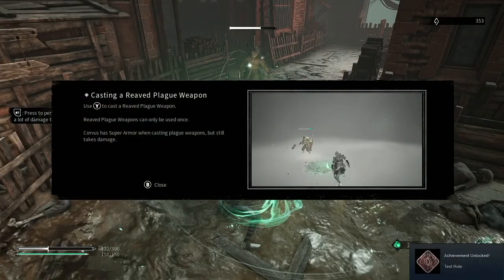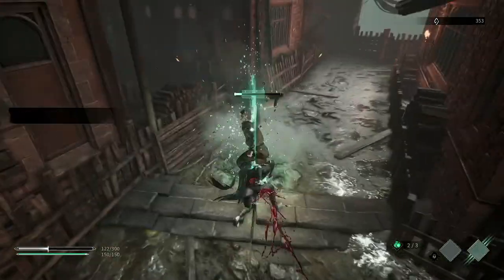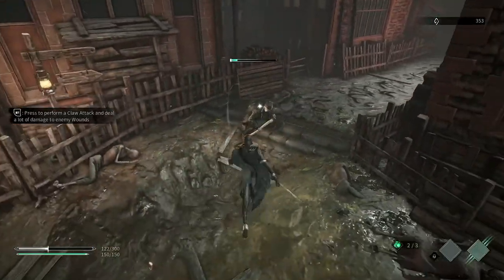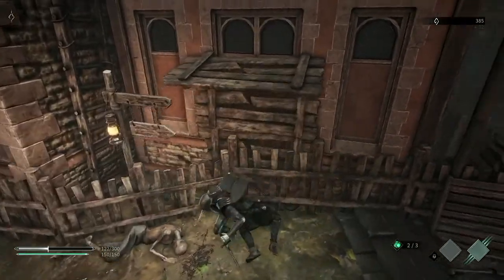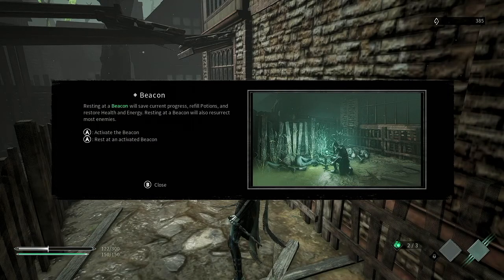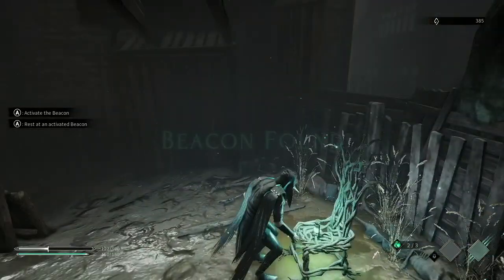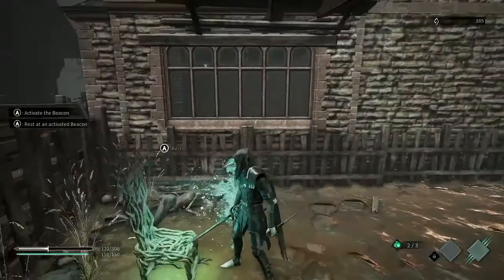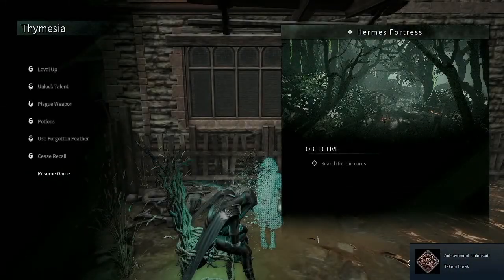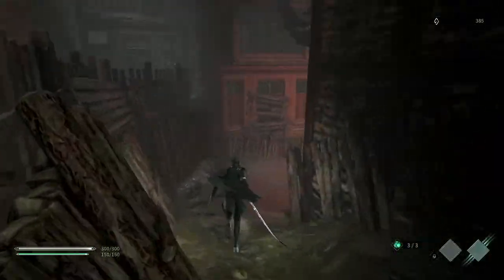Casting a Reve Plague Weapon. I got an achievement. Beacon — resting at a Beacon will save your progress and restore your potions, but will also respawn most enemies. Because they're Souls-like. I found the Beacon and now I can rest at it. Got another achievement. And that's obviously the Bonfire — it's a chair in this game.